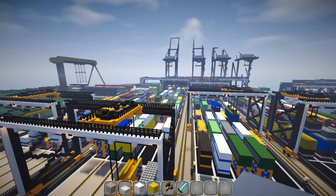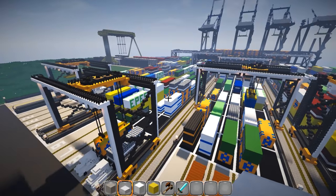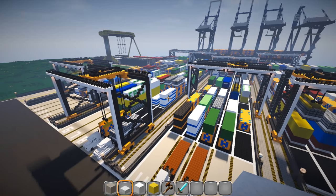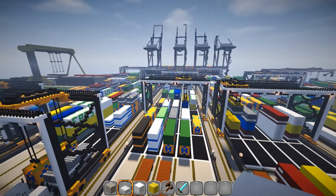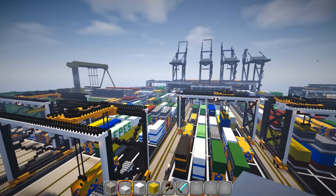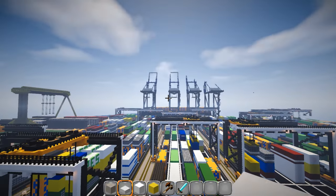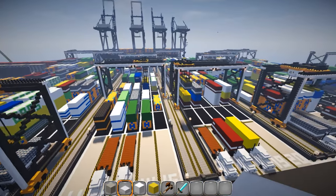There's a secondary crane that can come and sort. It's all computerized - a lot of this, especially in your newer docks, is all computer run. They just plug in a number and the cranes go find all the different containers and drop them off on the other side. Then smaller semi-type trucks take them up to the STS cranes up here and load them - we'll go up there and look here in just a minute.